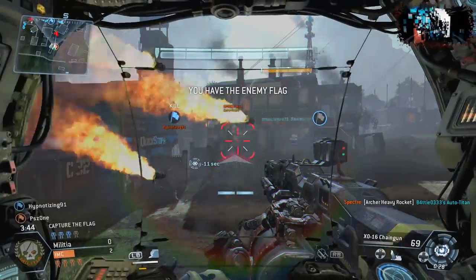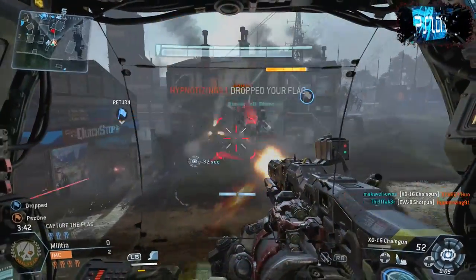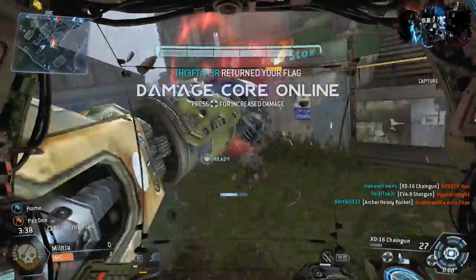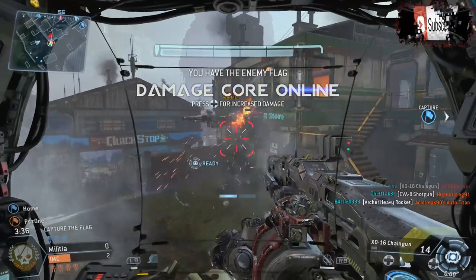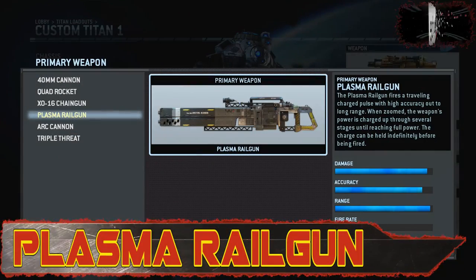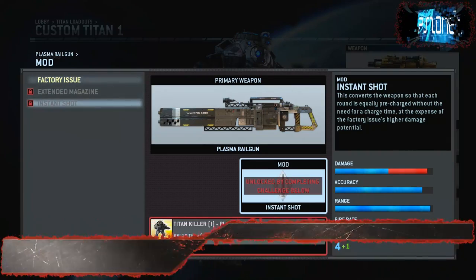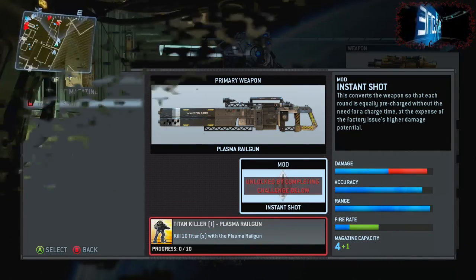If you do stick with the Chain Gun for the whole game you are kind of selling yourself short, because you really can't get that much damage out compared to a lot of the other weapons. If you disagree and really like this chain gun, let me know in the comments. Moving on to the Plasma Rail Gun — this is actually my least favorite of all the guns. It's really difficult to use and only good from range. With the Instant Shot upgrade it could be a lot better, meaning you don't need to charge.